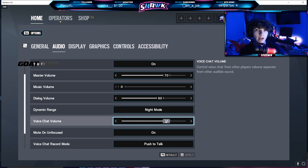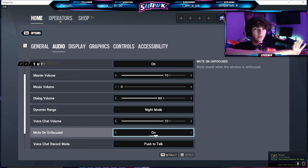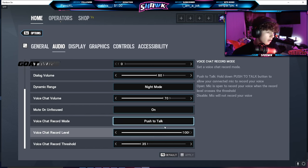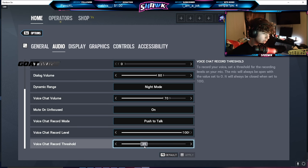Voice chat volume I have on 70, and mute on unfocused is on. I'm in windowed mode so if I go to my second monitor and the game isn't focused, all the audio will be muted — I just like that. Voice chat is on push to talk because I don't want open mic on. Voice chat record level is on 100, voice chat record threshold is on 35. That's about it for audio settings.